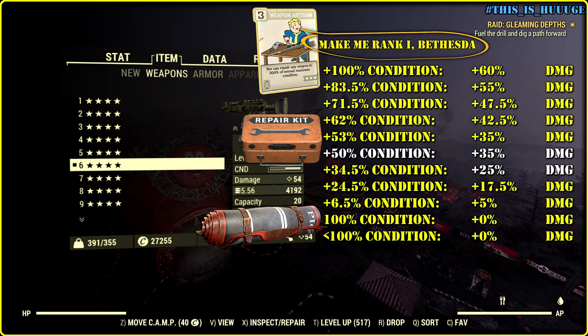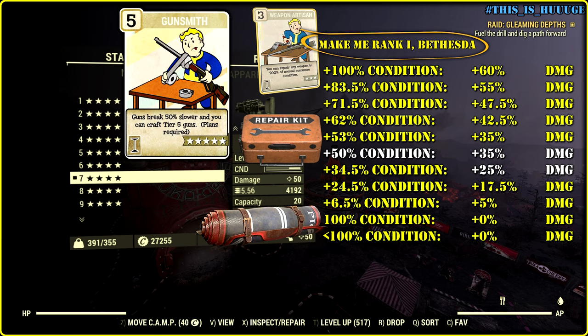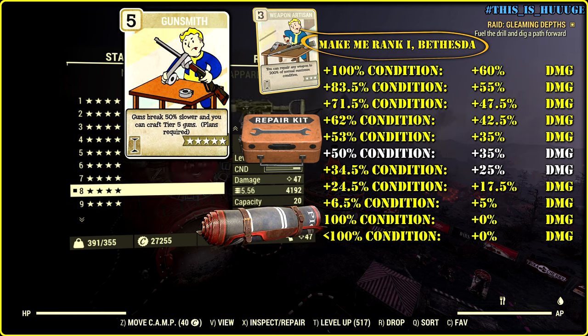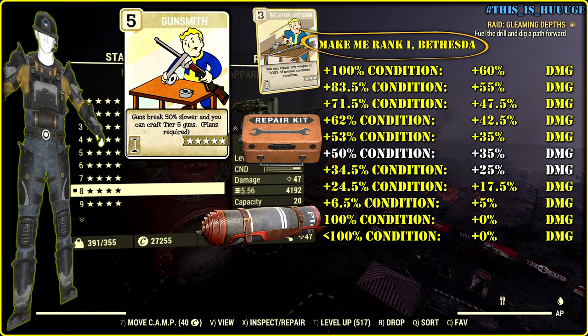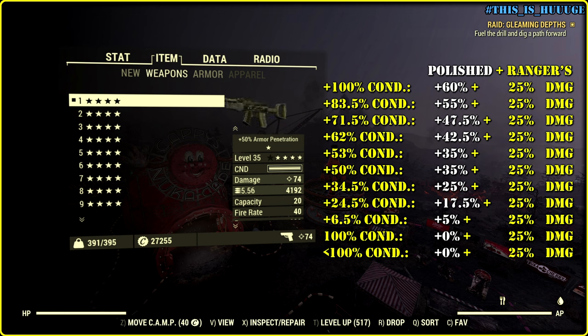Weapon Artisan is our best friend, plus everything that will preserve condition — for example, Gunsmith rank 5 and Civil Engineer armor. Anyway, to make this legendary modification viable, we need repair kits to restore condition up to 200%, and luckily we can use them at any point.